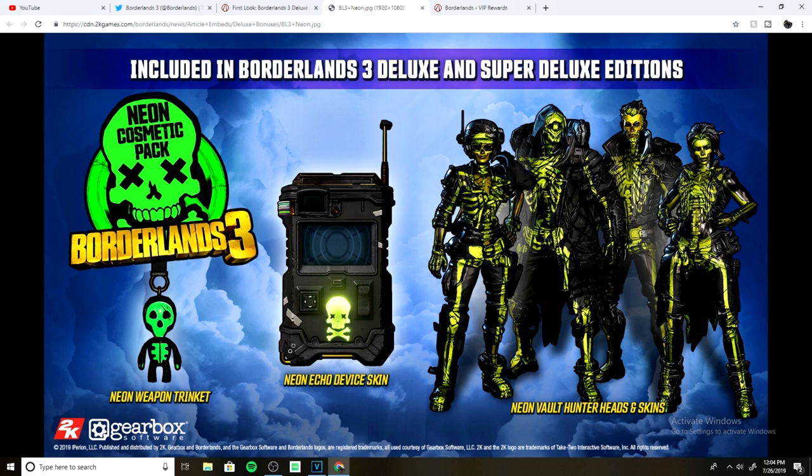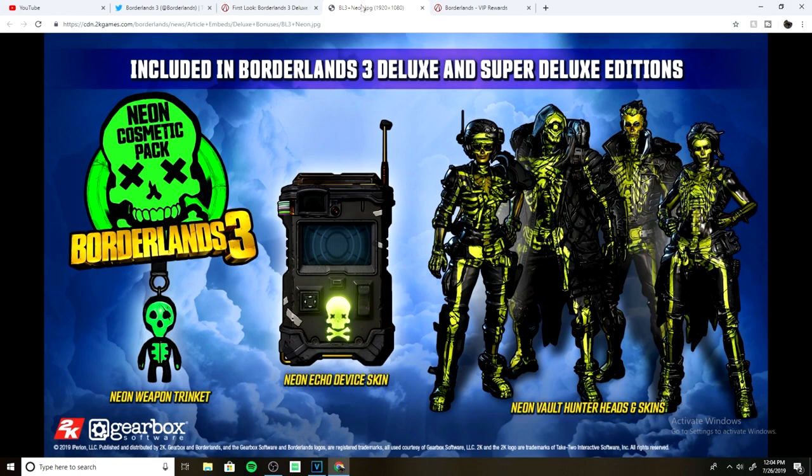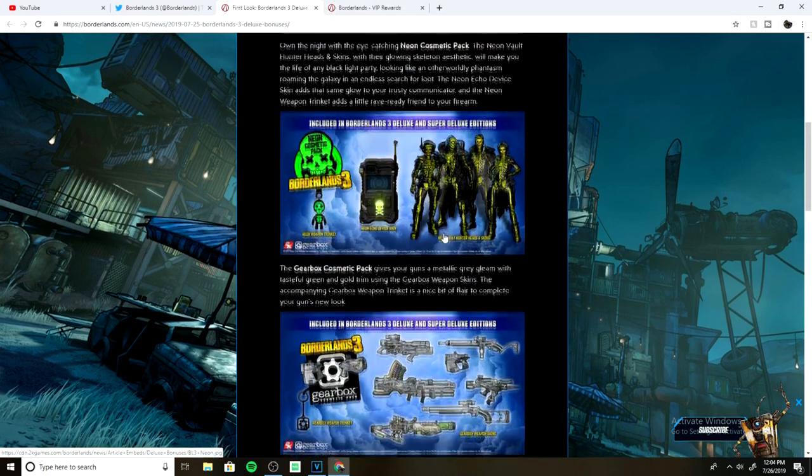We already saw the weapon trinket. The echo device skin looks pretty cool — nothing too special except for the little neon skull. The vault hunters' heads and skins look pretty cool as well. Can't wait to mix a head with another skin to see what looks the coolest.